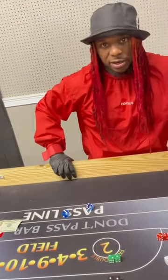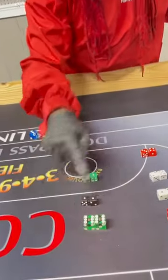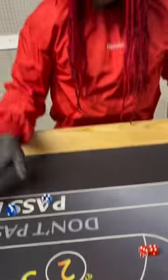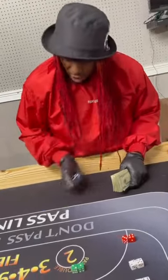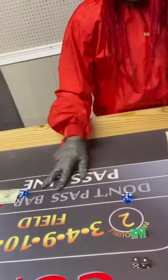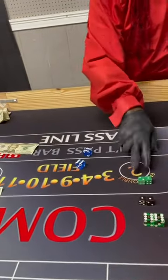If you throw 6-6, 1-1, or 1-2 — which is 3 — that's an automatic loss, no ifs, ands, or buts. So, if you throw 7 or 11 on the come out roll, which is the very first roll, it's an automatic win. If you roll 6-6, 1-1, or 3, that's an automatic loss.